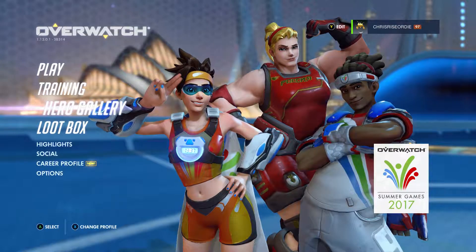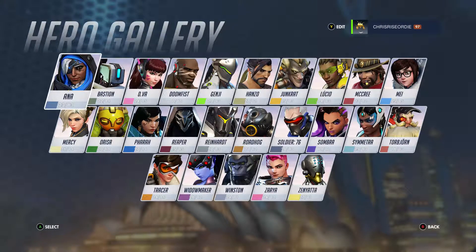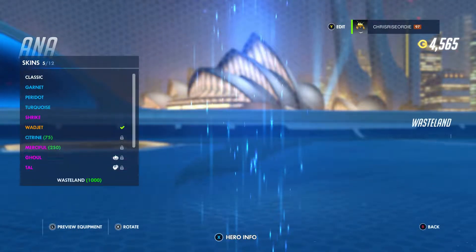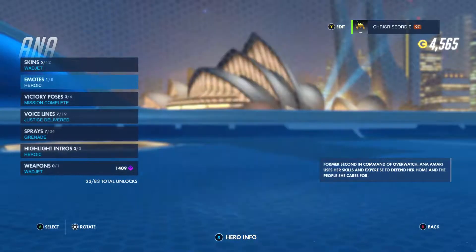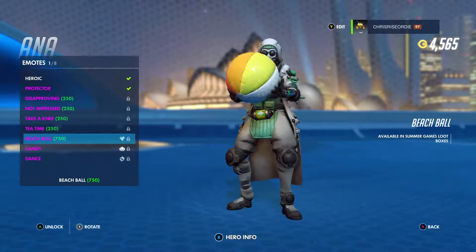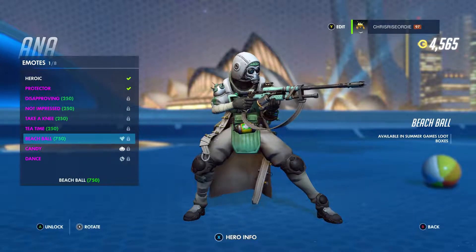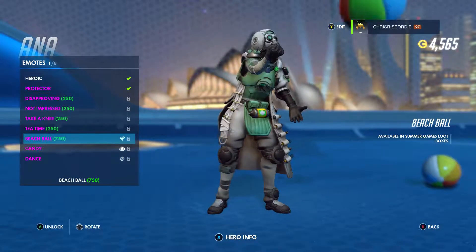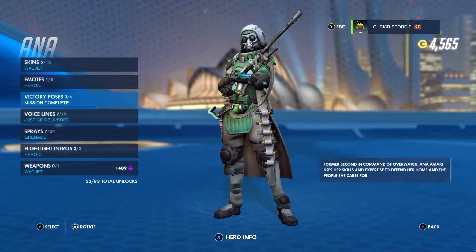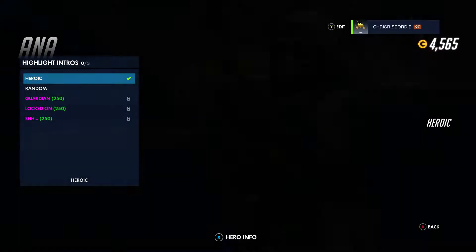Let's go ahead and take a look at the Hero Gallery. We're just going to start off the bat with Ana up here. No new skins. Looks like we've got an emote down here though. That'd be pretty funny to see in a game while you're waiting. No victory poses, no highlight intros.